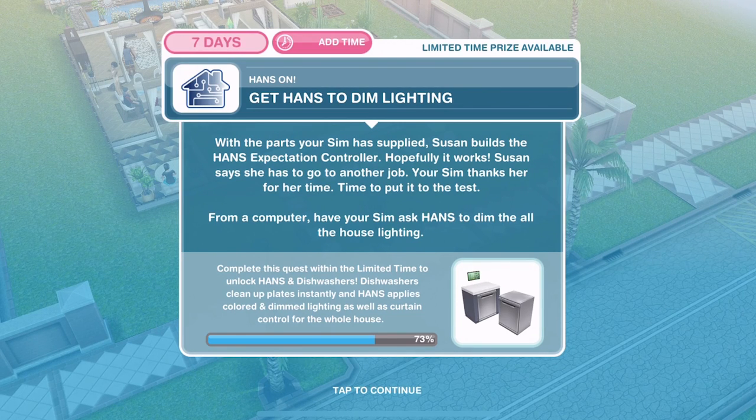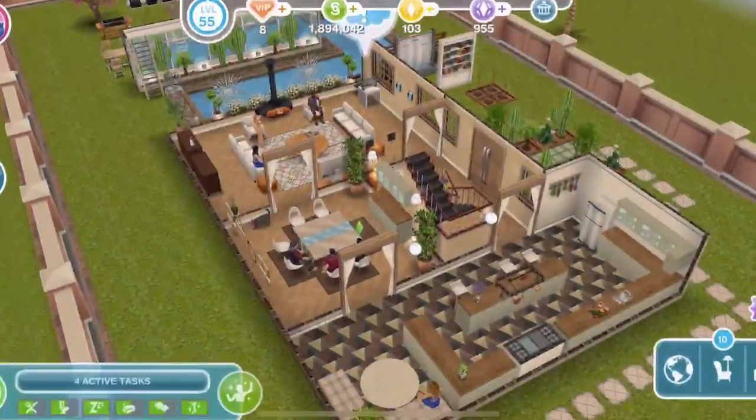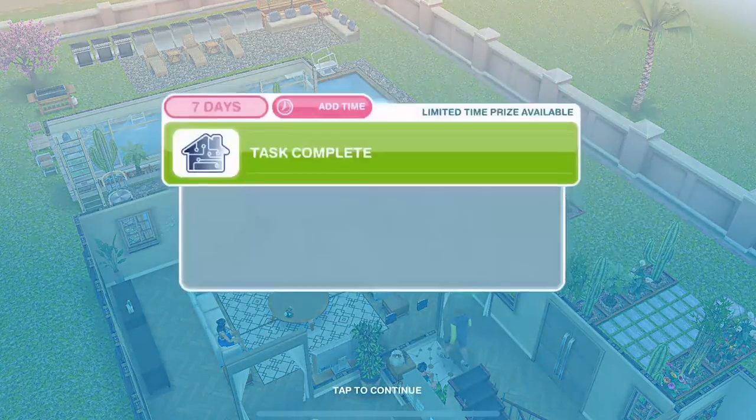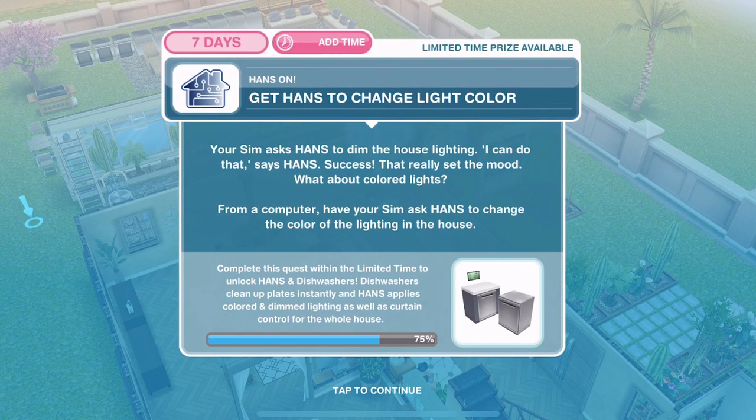Now get hands to dim lighting. With the parts your sim supplied, Susan builds the hands expectation controller — hopefully it works. Susan says she has to go to another job and your sim thanks her. Time to put it to the test — from a computer have your sim ask hands to dim all the house lighting. Let's click on dim lighting. Oh, did you see that? That was just instant — I like that.